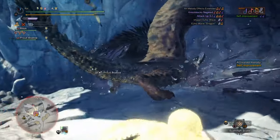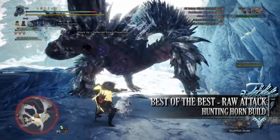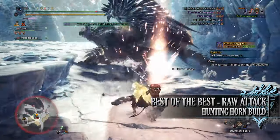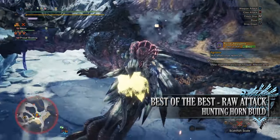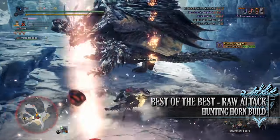The first build is the best of the best raw attack hunting horn build. This is a straightforward DPS build with the hunting horn that focuses on raw attack more than anything else. This means that it can be used against pretty much any monster in the game regardless of their resistances, and on top of that this build also comes with a ton of quality of life and defensive options making it a very strong all-round build.